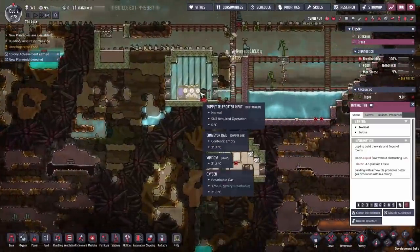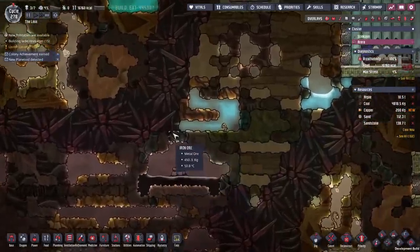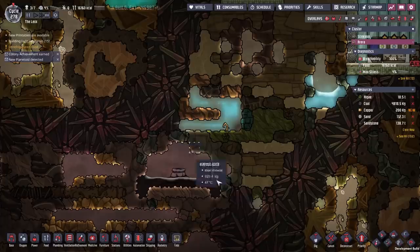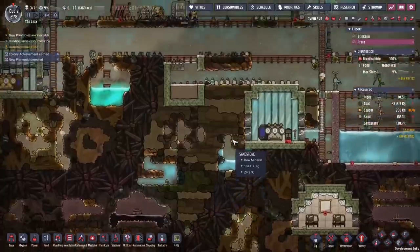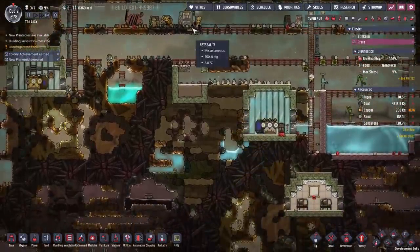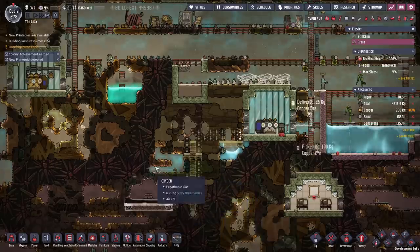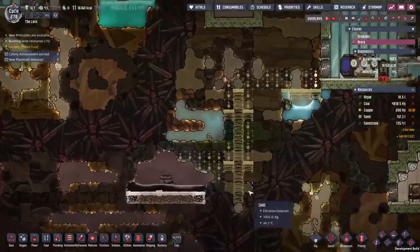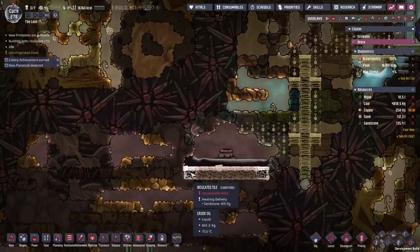Wait — how have I missed that? That's another abyssalite break — that's two touching biomes right there. We need to get down there immediately. Cancel all other projects. Turns out this oil down here is only 60 degrees — 70 will scold us, but 60 is actually livable with. So we're going to try and dig down here and put in some insulated tiles.